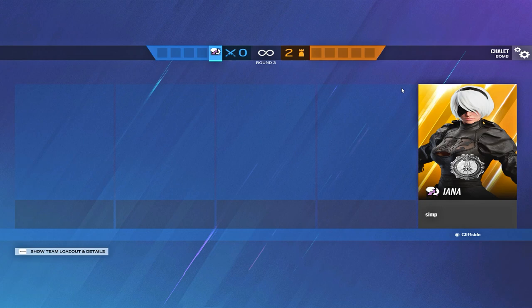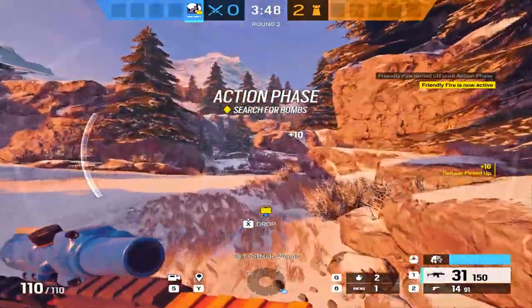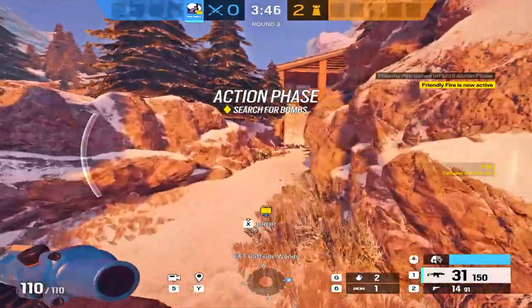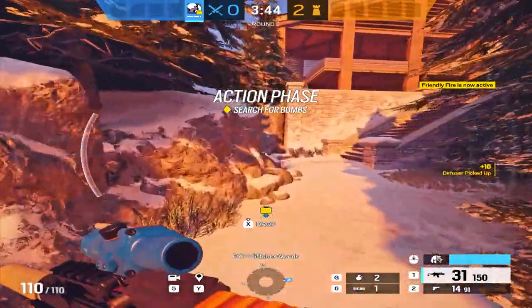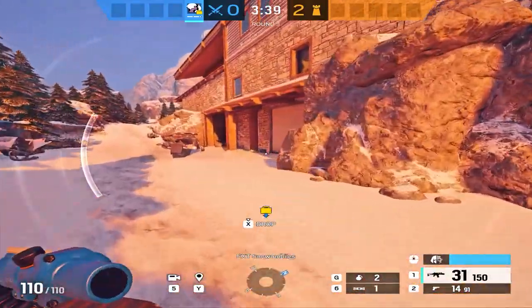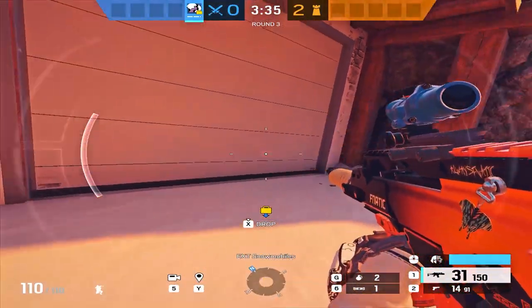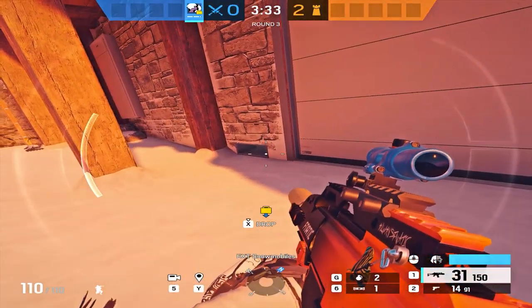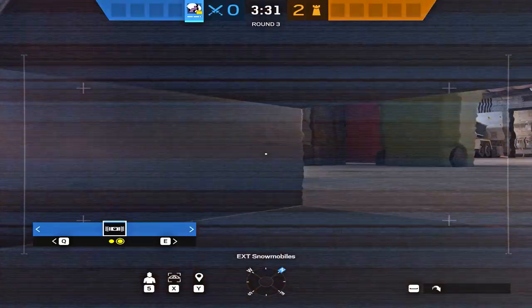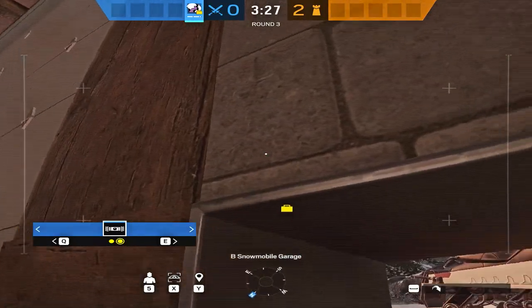Deny the bandit trigger. But the important thing right here is, before you throw the nade, you want to drown it out. Because ADS is pretty common on this drone hole right here — that's where the bandit trigger is going to be. And he's going to be tracking right here. So you obviously want to drown out like this. Your drone will get destroyed pretty fast, but if you can just see if there's ADS right here.